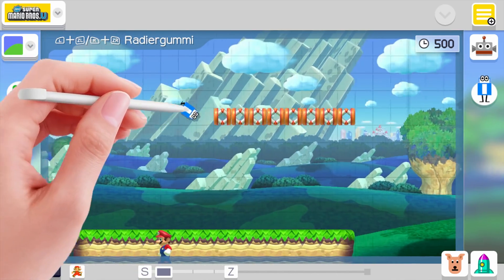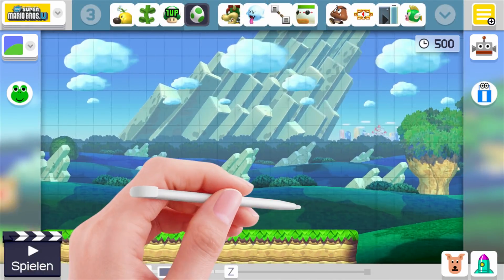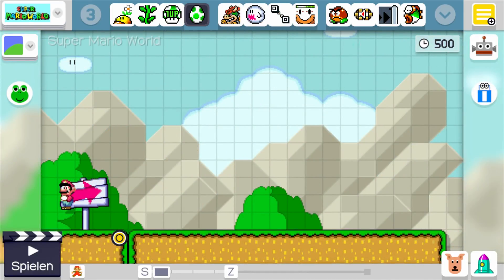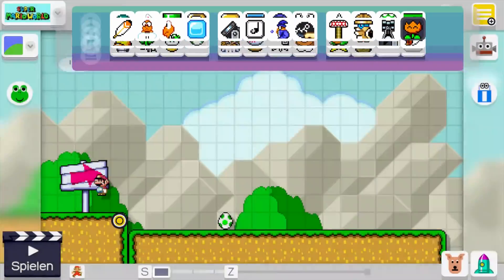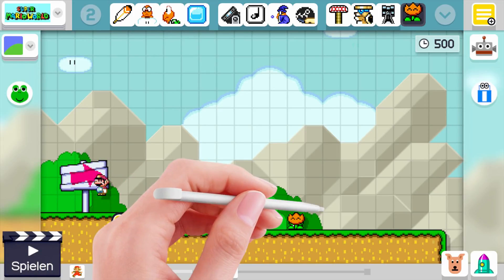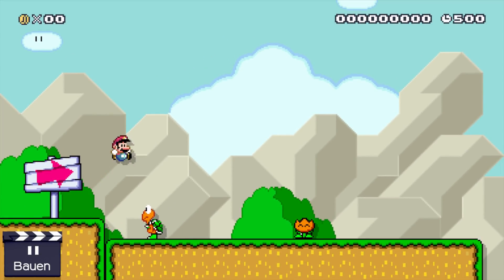The second thing I want to show off is something I recently saw in another Mario Maker video on YouTube — I'll link the original one in the description. It's basically a way to crash the game, and when I first watched it I couldn't really believe it is literally that easy to do. All you need is a Yoshi and the fire flower on the same spot, and then a Koopa.